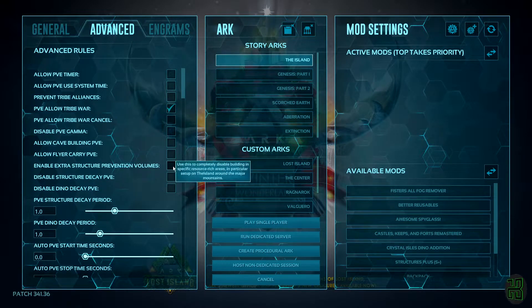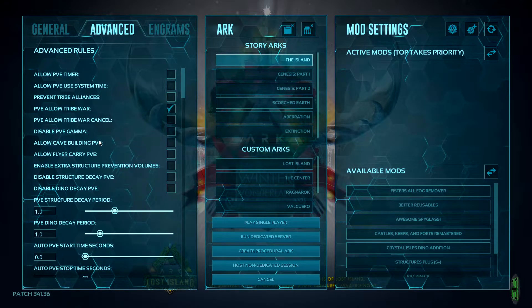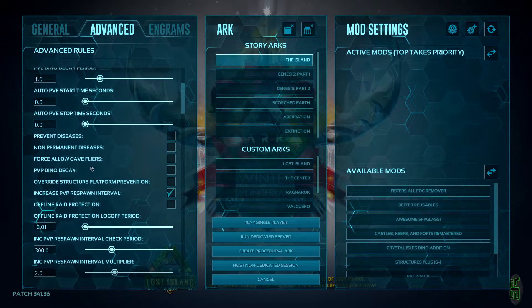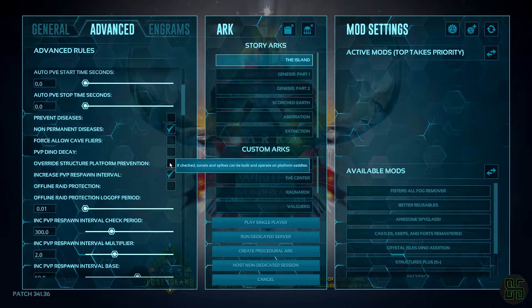Now we can move on to even more sliders and boxes in the advanced tab. The only two checkboxes we want to turn on are allow cave building PvE and allow flyer cave PvE. Then we can skip the sliders and go to some more boxes, where we want to tick non-permanent diseases and override structure platform prevention.